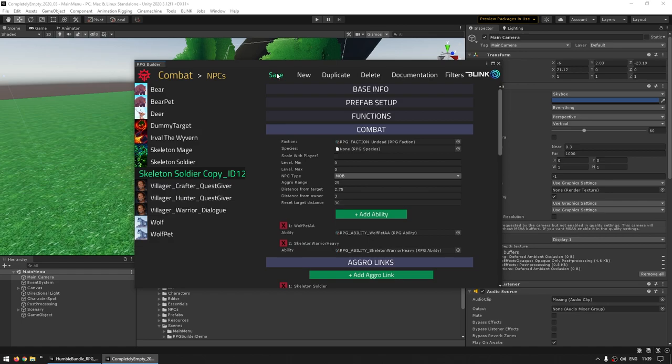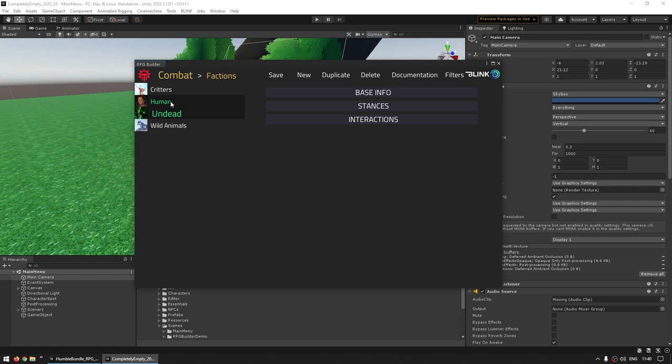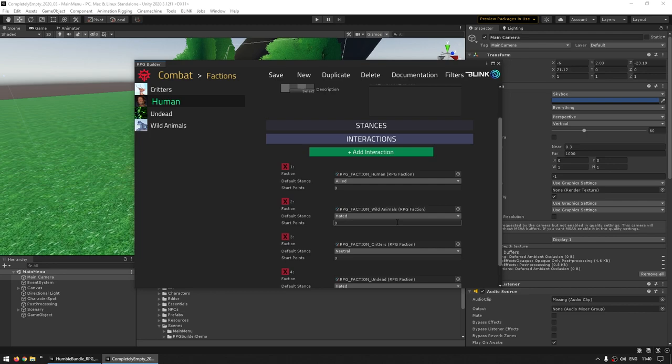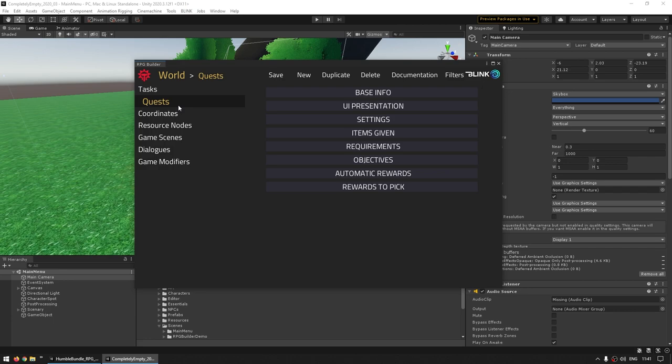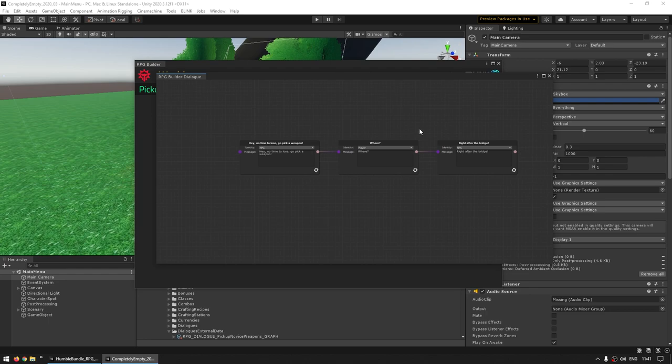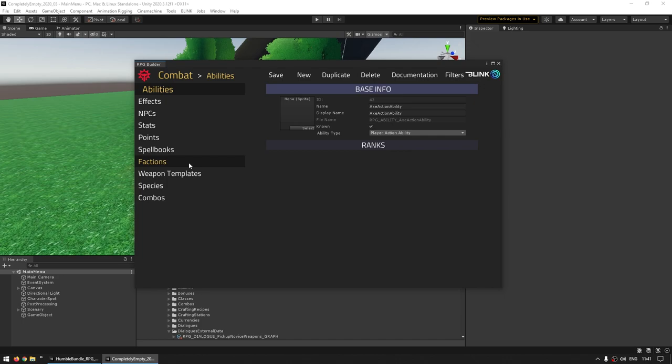This tool is super easy to use — you've got all kinds of things that you can do. For example, abilities — make a bunch more abilities, change these around. Over here for the factions, add some more, change how they interact with each other. For example, humans are hated by the animals, but they are neutral against critters. In the main menu, you can go and change all kinds of world settings. For example, over here on the quests, change all kinds of quests, define some tasks to be done, some resource nodes, set up some dialogue — which by itself already has a really nice dialogue window, just click and drag and you can make all kinds of interactions. Pretty much every single RPG element that you can think of, this tool can definitely do it. One of the main selling points is you can do all of this without having to write a single line of code. So that's the RPG Builder — if you take the time to learn this tool, it can be massively useful.